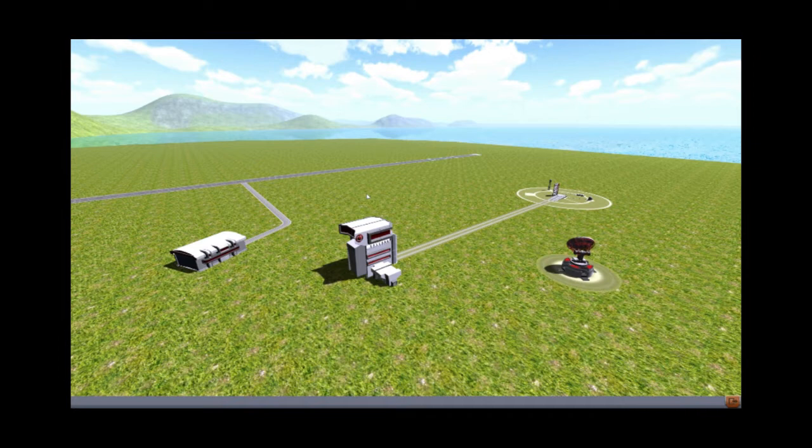This is our space center. There are several different pieces to it. We've got our space tracking center where we can check out any of our flights that are going on and take a look at the different planets and the star — right now there's only one. Here is the vehicle assembly building where we're going to put together rockets launched through the vertical launch pad, connected right here. This is our space plane hangar where we can put together space planes or atmospheric planes, connected to the runway right here.